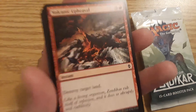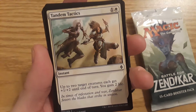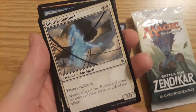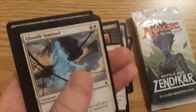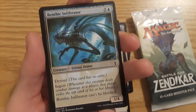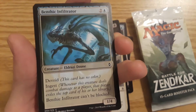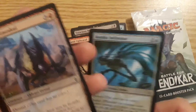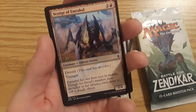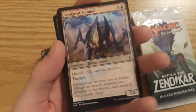Volcanic Upheaval — destroy target land. Tandem Tactics. Ghostly Sentinel, a 3-3 core spirit with flying and vigilance. And we got another Eldrazi drone — a 1-4 Benthic Infiltrator with Devoid and ingest, and it can't be blocked. It's a pretty card but it's only a 1-4. Then we got Vestige of Emrakul, a 3-4 Eldrazi drone with Devoid and trample.